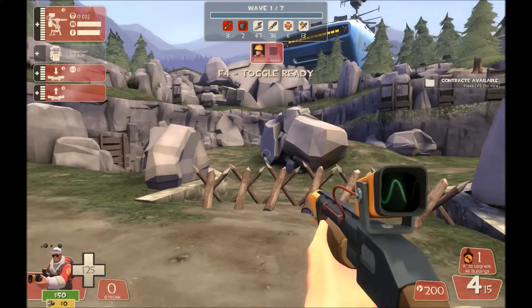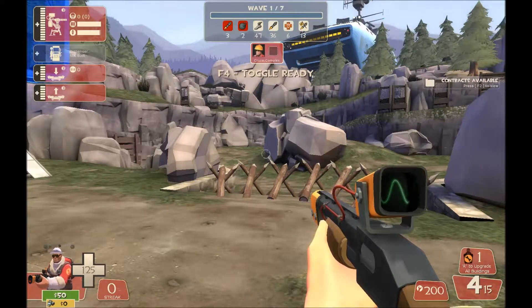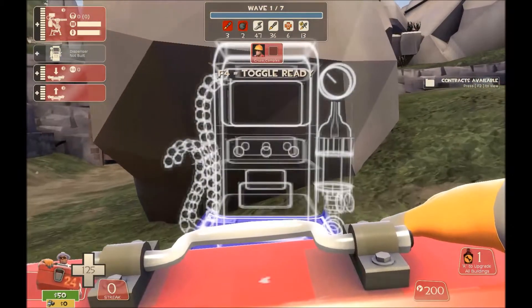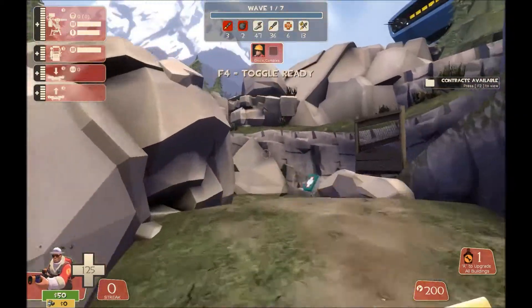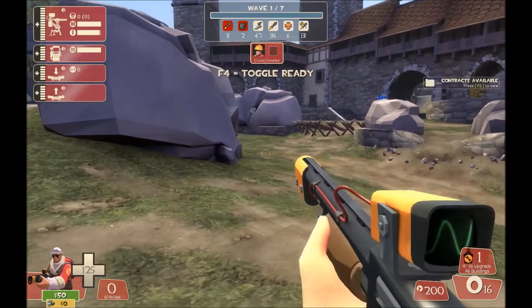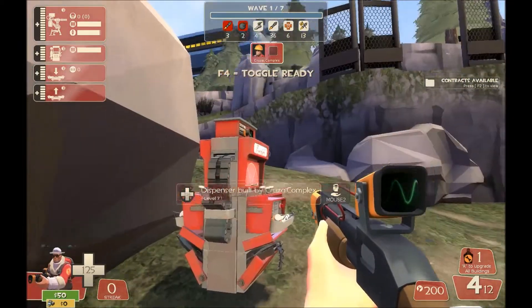Now let's talk about the more important buildings — the dispenser and the sentry. Depending on how aggressive your team is, or how far back you get pushed, that'll impact where you put your buildings. The default spot for the dispenser on Rottenberg is right here on this polygon. The reason you want it here is that when robots drop down and shoot this direction, the dispenser's placement will be outside the blast radius of a rocket exploding nearby.